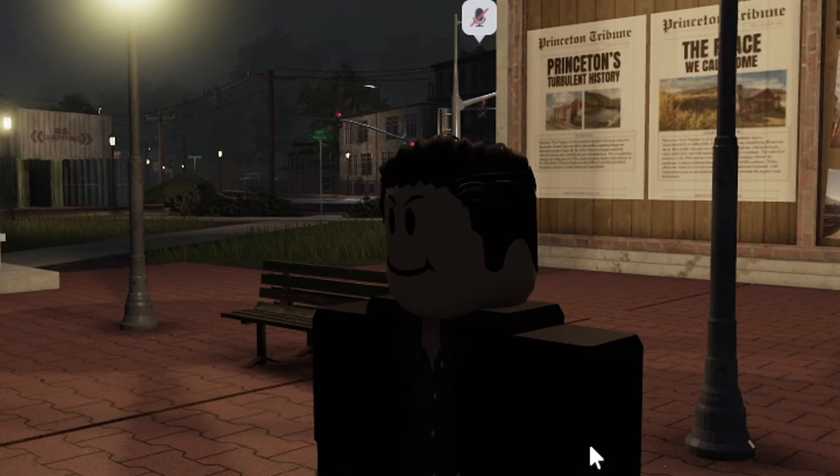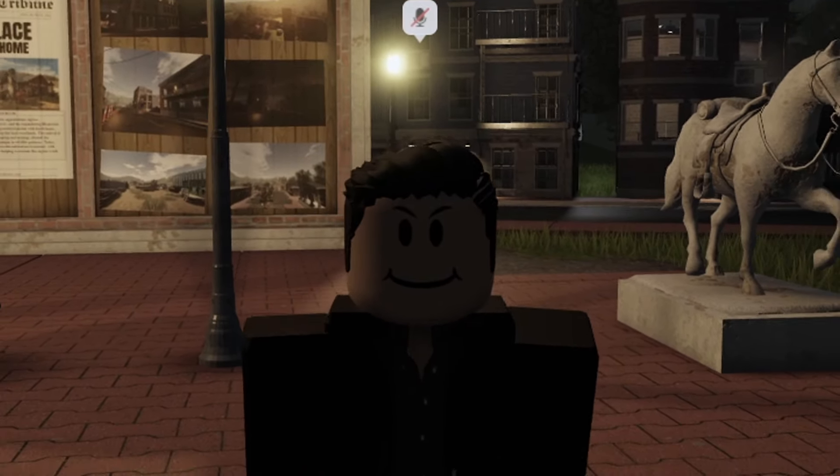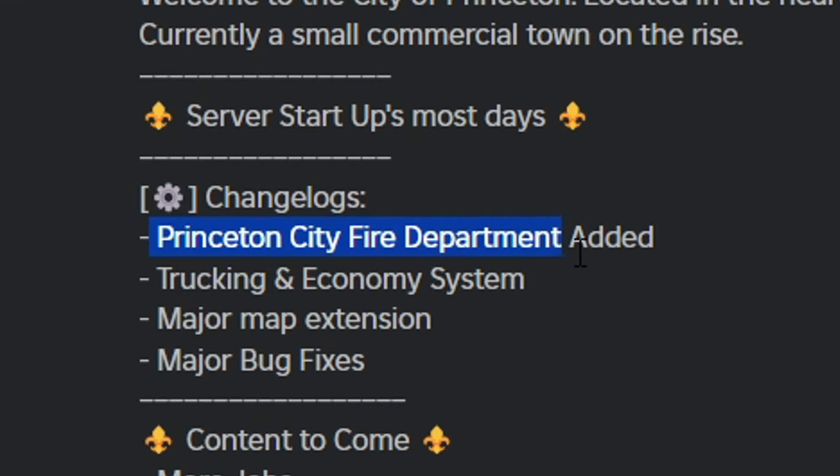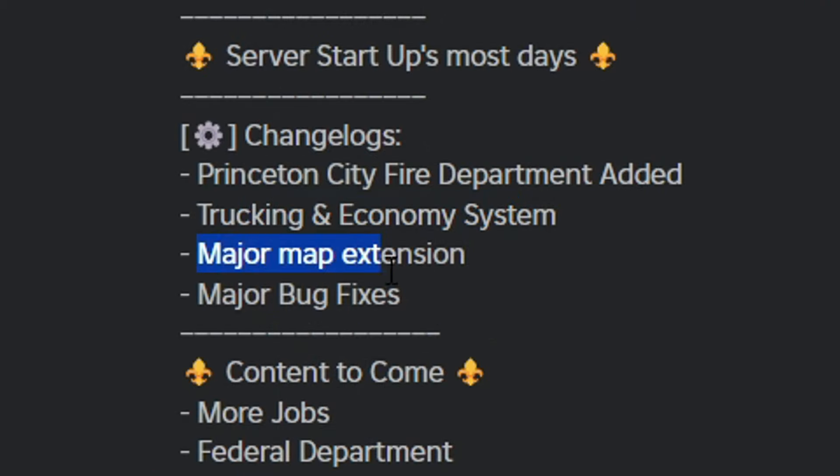Finally, after a long wait, Princeton has gotten updated. The new things added include the Princeton City Fire Department, trucking, and an economy system, plus a major map extension and major bug fixes.